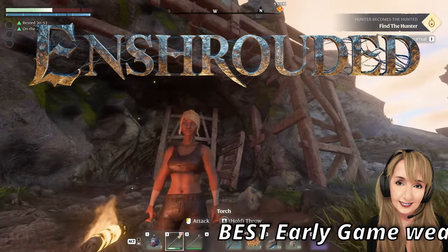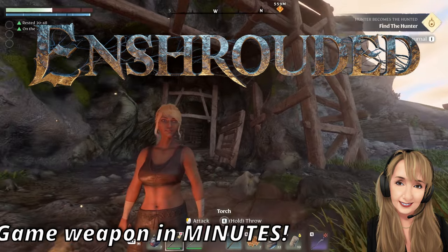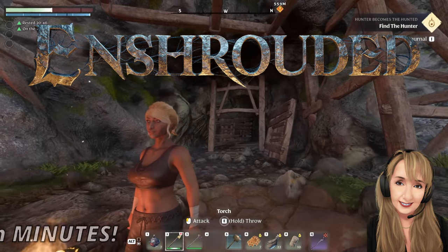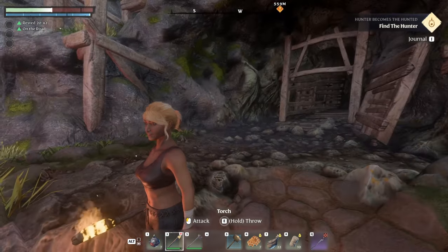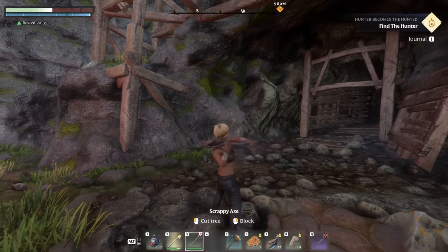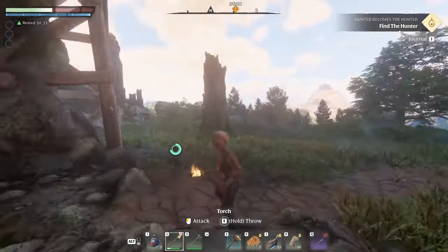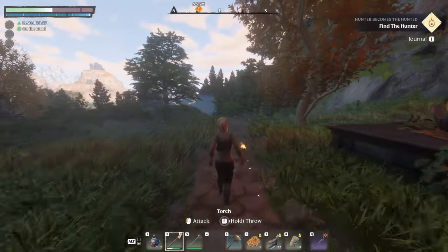How would you like to get an OP weapon within minutes of starting in Shrouded that will keep you safe as you learn your way around the world? When you come out of the opening tunnel, all you have with you at this point is a torch and maybe a basic weapon that you found in the first chest in there. But let's take just a torch with us.